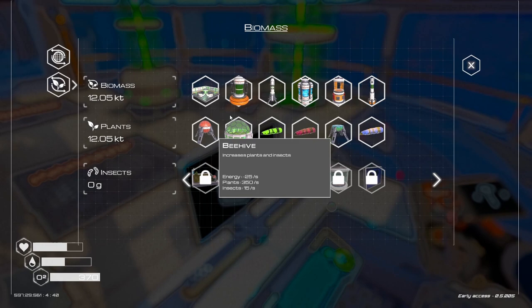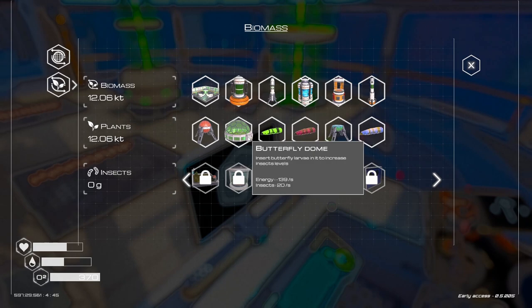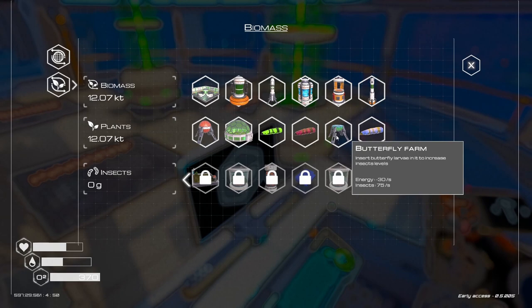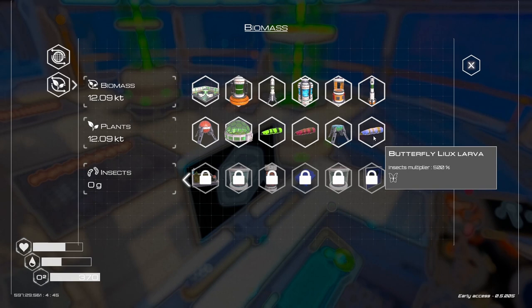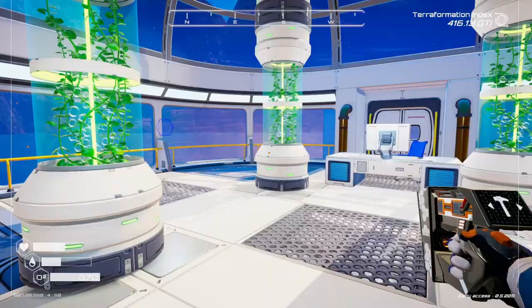Oh, I do have a radar somewhere. New message: butterfly dome — insert butterfly larva in it to increase insect levels; butterfly Chevron 250, multiplier 300, a Millilar larva. Holy cow! Butterfly farm: insect butterfly larva to increase insect levels. We have the beehive, the butterfly farm, and insect multiplier butterfly light Leix larva at 500. We have a ton of unlocks — didn't realize that.